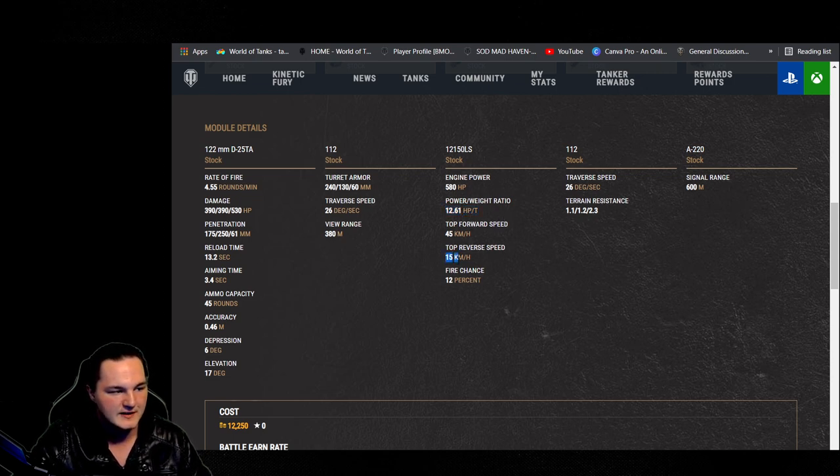Reverse speed of 15 — that's pretty quick, especially in a heavy. You have some tanks out there with 8, 12, 11, 9, so 15 is kind of the middle ground for a good performer. Fire chance at 12% — it's not the highest, it's not the lowest, but you don't even need to take any fire prevention. Because out of like the 250 matches I've played in my 112, I don't think I've ever been set on fire — maybe one time in the entire time I've played the tank.